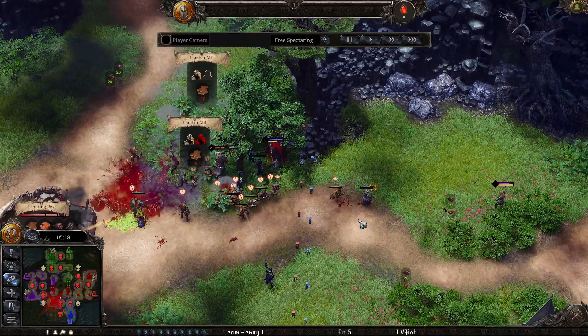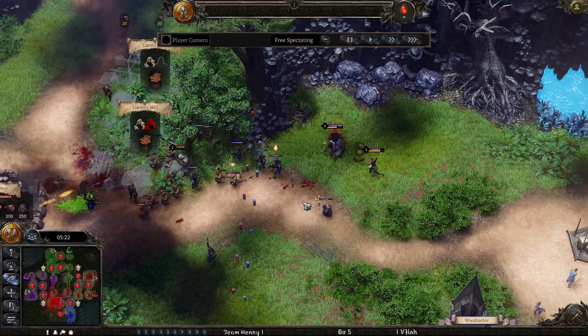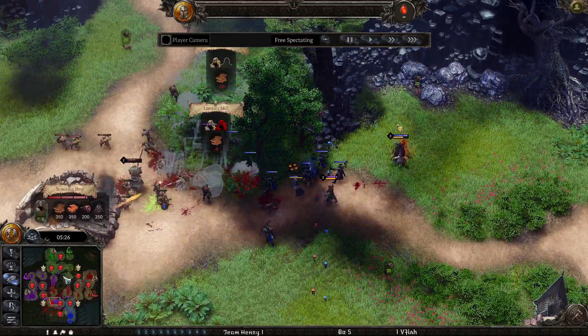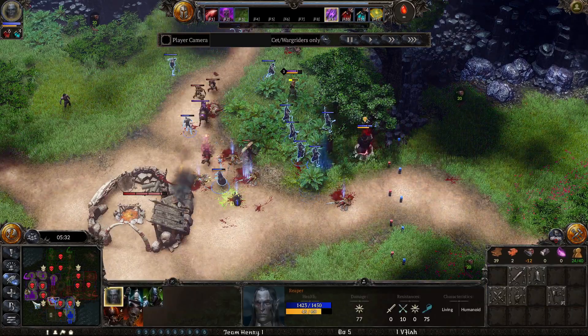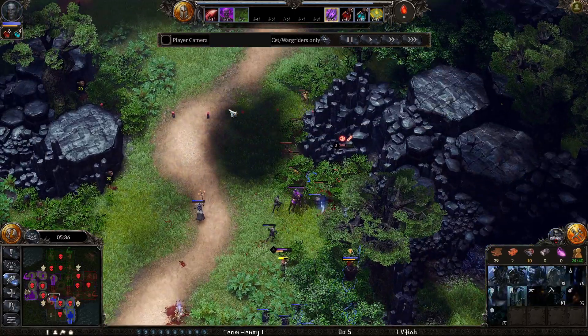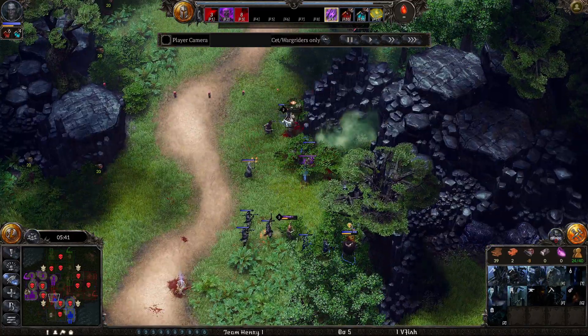That's an aggressive push here by Exit — lost a lot of units, got a couple of Scoundrels for it. Not quite sure if that's worth it. Aleph as well is going for a quick tech rush. They really need to be concise here — they're trying to rejoin the territory.